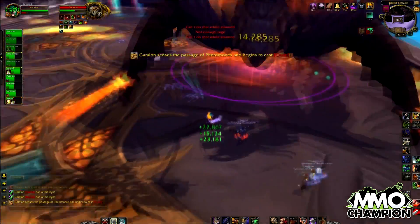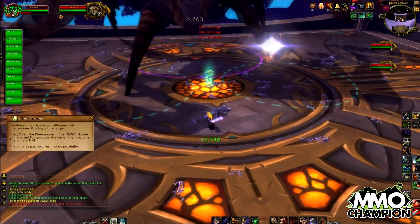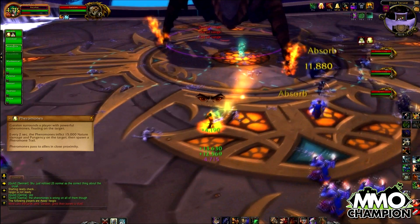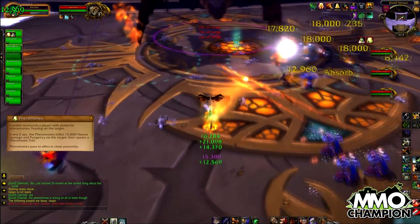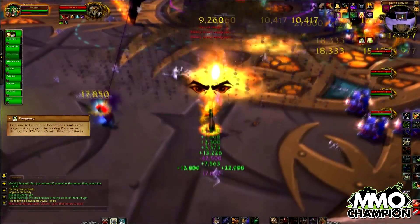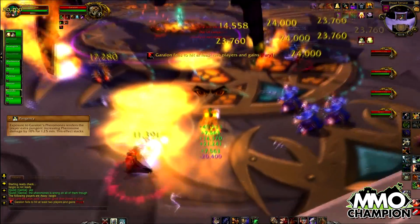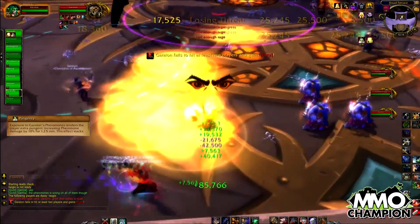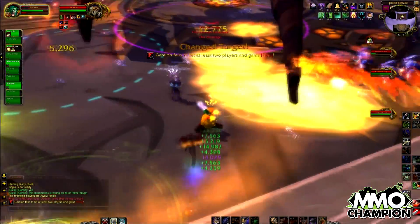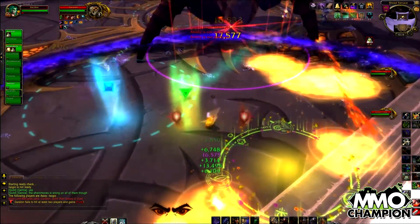Which brings me onto the main mechanic: pheromones. This is a debuff placed on the initial person who pulls and can be traded to another person simply by walking over each other. Pheromones forces Garalon to fixate on that person, as well as applying a stacking debuff that inflicts 15,000 damage every two seconds, increasing in stacks every two seconds as well. What the tooltip misses is that the damage currently seems to be inflicted to everybody in the raid, not only the person carrying the debuff.